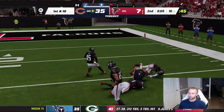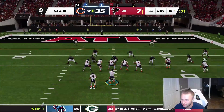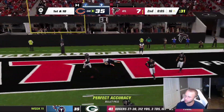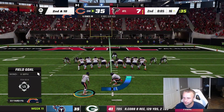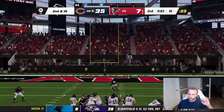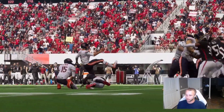In field goal range, 15 seconds left. Another timeout — Velus Jones open, Fields underthrows under pressure but still gets it there. One shot to the end zone — Cole Kmet over the middle, broken up, not intercepted. We take the points — field goal. 38 to 7 at halftime, Chicago Bears are just dismantling the Falcons.